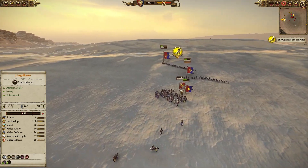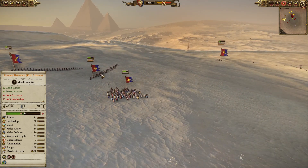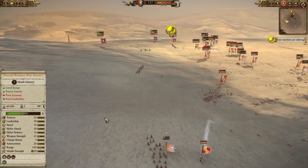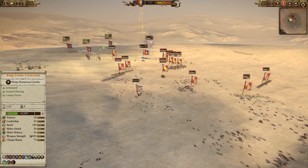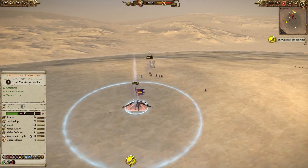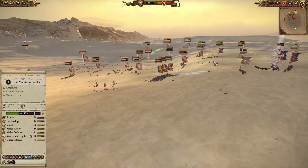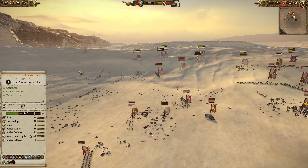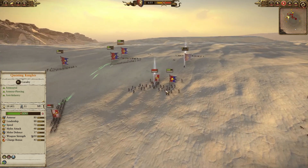On the right flank I was able to secure a pocket of units — I have decent HP questing knights that were protecting some men at arms and peasant bowmen. My damsel was stuck between a lot of spearmen so she's running away. I'm trying to kite the flagellants and shoot them down — they still have 28 models and can be a problem. I think I can finish off the empire knights and then go for the flagellants.